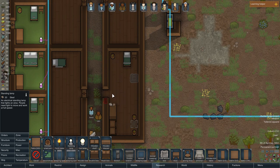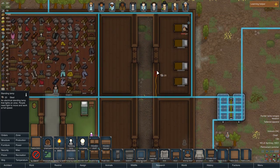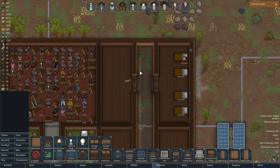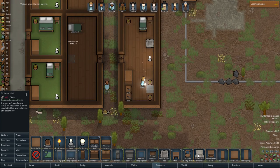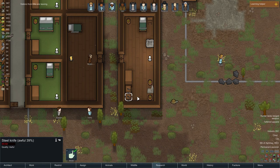It looks a little bland — not great. We can't put standing lamps there, so we'll put one in the middle of every room then. How much silver? 110. Okay, this is a special room.